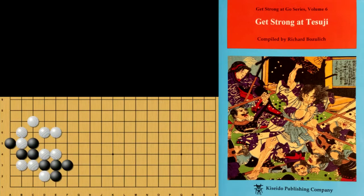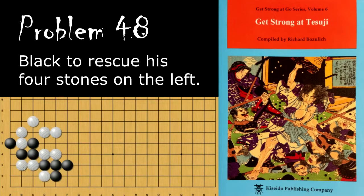Moving on to problem 48, black wants to capture these three white stones. In addition, he will be saving these stones as well. Black's move is the clamp here, and if white connects, black will link up underneath. Now black is ahead in the capturing race.